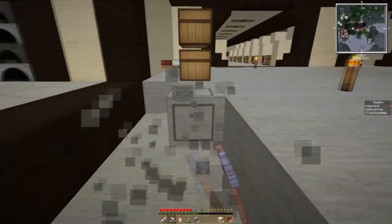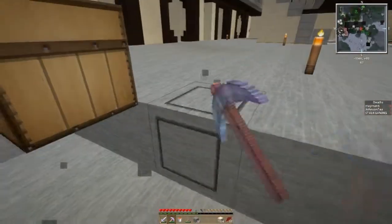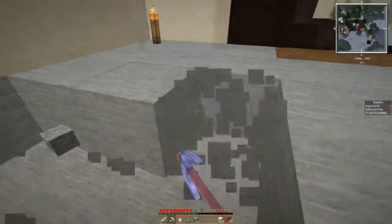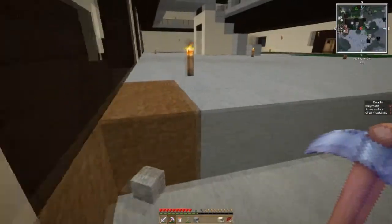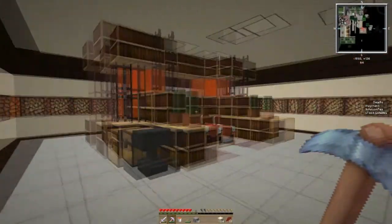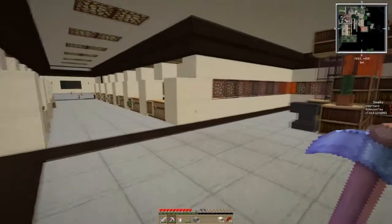I want to show you guys what I did with my enchanting area. I've done it over and over again with different views and whatnot, and I'll probably end up changing it again. But I need to leave this bed there because that's what my spawn point is. Let's go back here. As you've seen, it didn't look too nice the way it was — it was uncentered and everything, so I just went ahead and went hog wild with the glowstone.